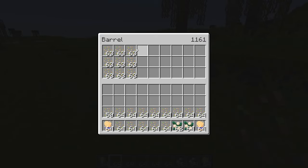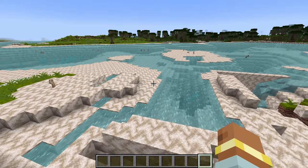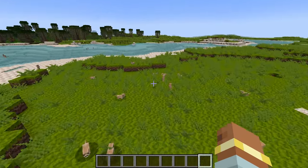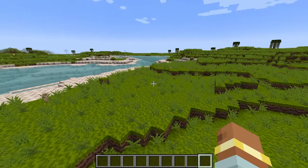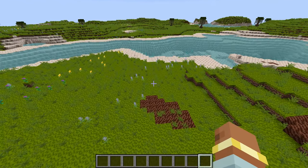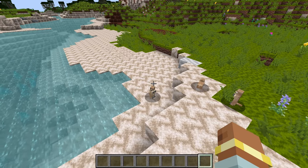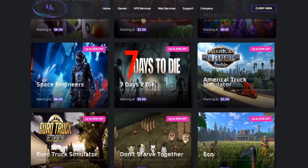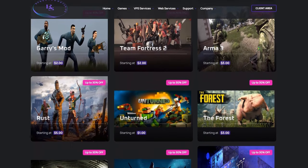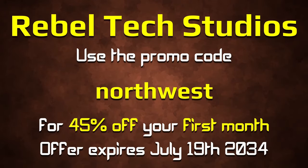I'll probably add a config file off-camera since it's tedious to make, but overall the spoiling system does work. The only remaining thing is to make other containers like crafting stations drop items instead of storing them. That's all for today — as you can see I've also worked on the beaches and I'm pretty happy with that. For a quick ad: a friend has a server hosting company with the lowest prices in the community. Use promo code 'northwest' for 45% off your first month — offer expires July 19th, 2034. Link is in the description.